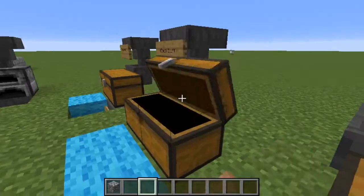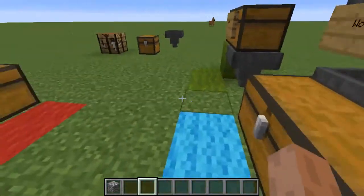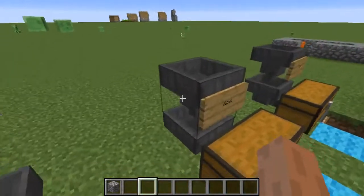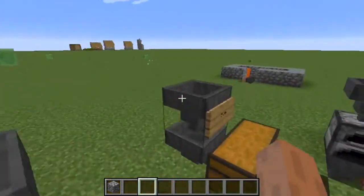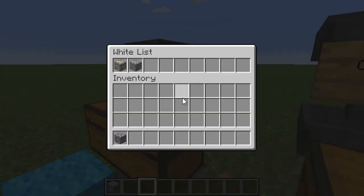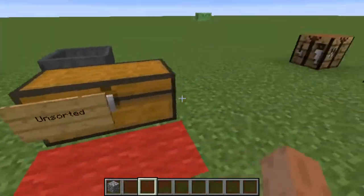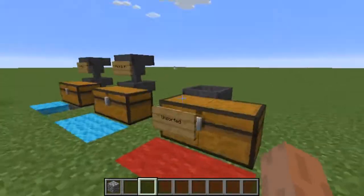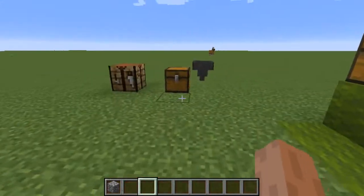We can see that all these chests are currently empty and all the whitelists are populated: wood, wall, coal, smeltables, and the good stuff. This last chest has no filter on it — it's not sorted. Anything unsorted gets dumped in here.